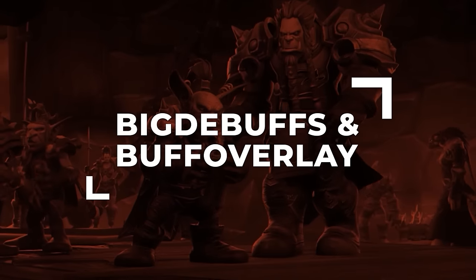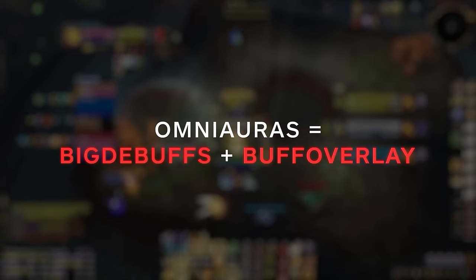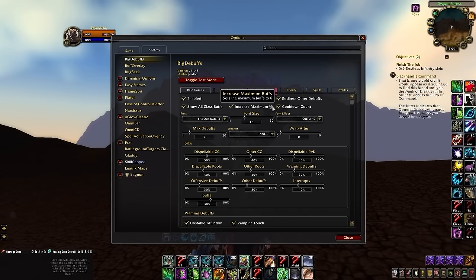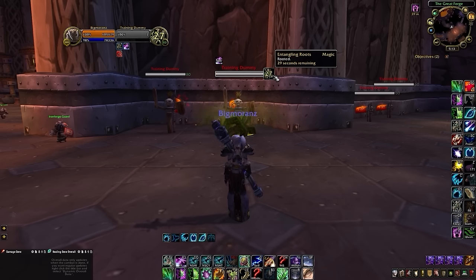One key difference between our retail and classic package is how we manage important buffs and debuffs. Instead of OmniAuras, we use a combination of Big Debuffs and Buff Overlay, but the functionality is exactly the same. Big Debuffs includes multiple quality-of-life improvements to unit frames, including increasing the size of important CC debuffs on unit frames, making them significantly more visible. We then adjust the size and number restriction of other debuffs and increase the maximum buff limit to 6, which is enormously helpful for any healer. We also use Big Debuffs to add more visual clarity to nameplates by displaying active CC and even complete damage immunities directly to the right of the health bar.